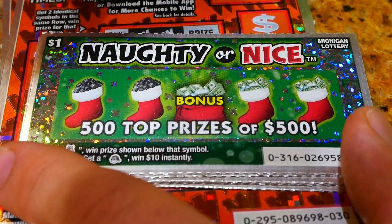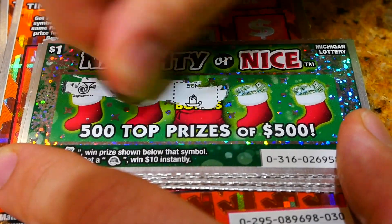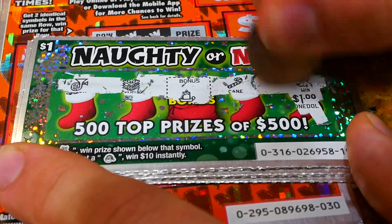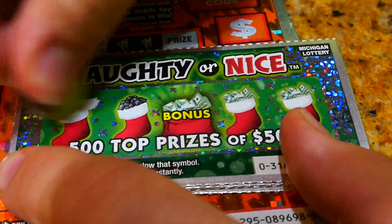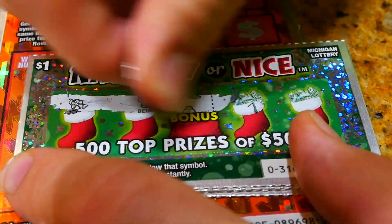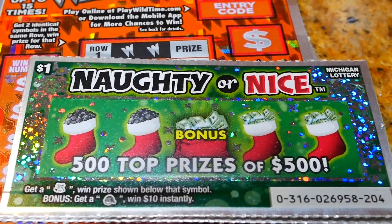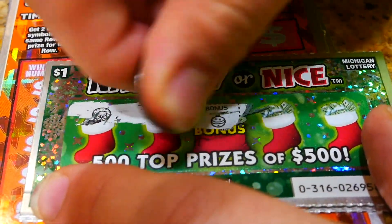We gotta look for a reindeer for an instant win or Santa Claus for $10 in the bonus spots. Let's see if we can find any reindeers — reindeer, there we go, gotta win and it is for a dollar, we will take it! We got a dollar. Keep going — reindeers or Santa Claus symbols... nothing there. I wish they had more of the symbol tickets because those are easier to play — you know right away if you get a winner or not.